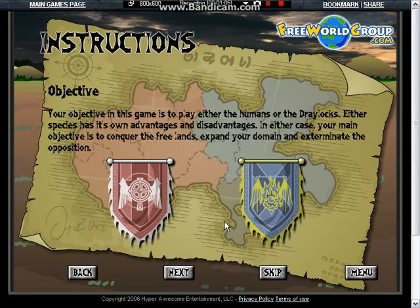Your objective in this game is to play either the humans or the Draloks. Either species has its own advantages and disadvantages. In either case, your main objective is to conquer the free lands, expand your domain, and exterminate the opposition.